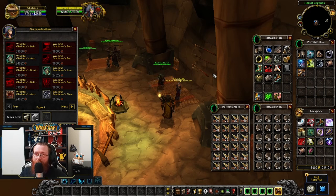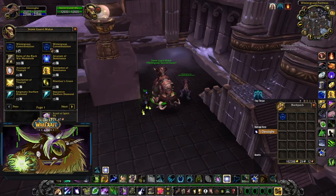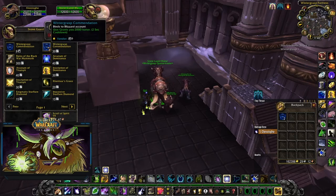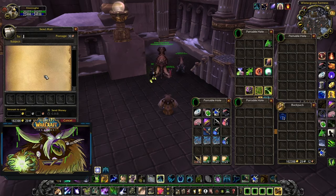There are necks too — a crit one, a haste one, and a hit neck on the next page with 60 hit rating. Getting the neck, ring, cloak, and bracers is just over 114,000 honor total — sounds like a lot, but you can knock some off using Stonekeeper Shards. You get four shards from each boss in gamma dungeons — they add up fast. Spend 30 shards at a vendor in Wintergrasp for one Commendation, which gives 2,000 honor and is account-bound, so you can mail it to your fresh 80.